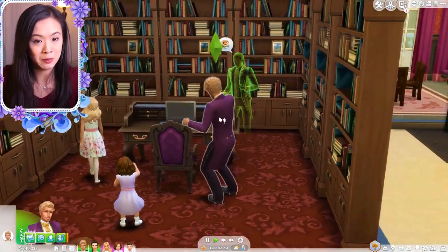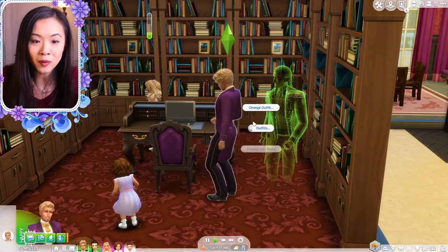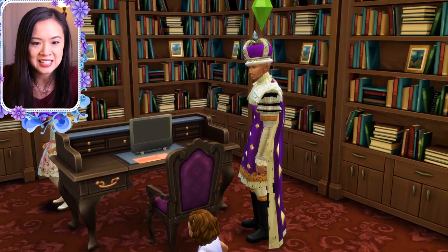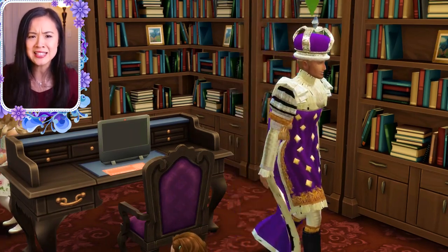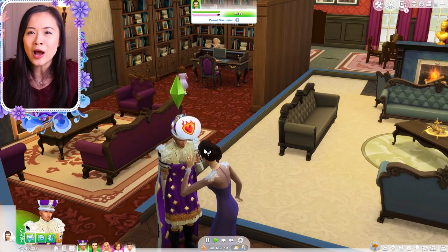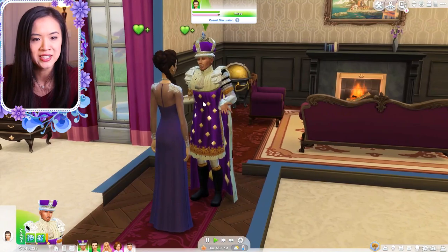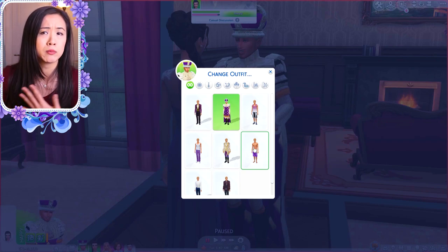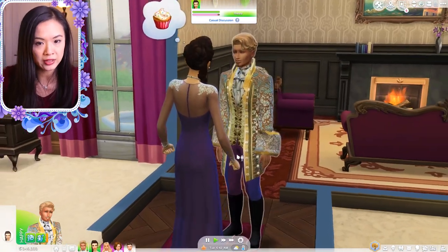Another big thing is I finally found the formal outfits for the kings and I found a purple one. It is a lot — I mean this is just what I was looking for, something as elegant and large as that crown, because the crown is huge and I couldn't find an outfit that went with it. But this outfit makes the crown look somewhat normal. I'm so glad we finally found a color because everything else in the custom content was black, red, or blue — no purple or pink.